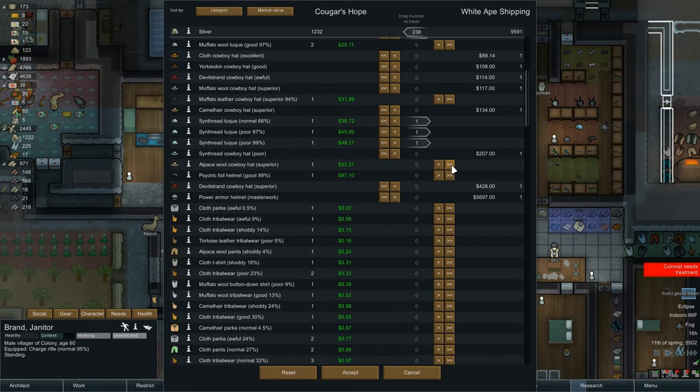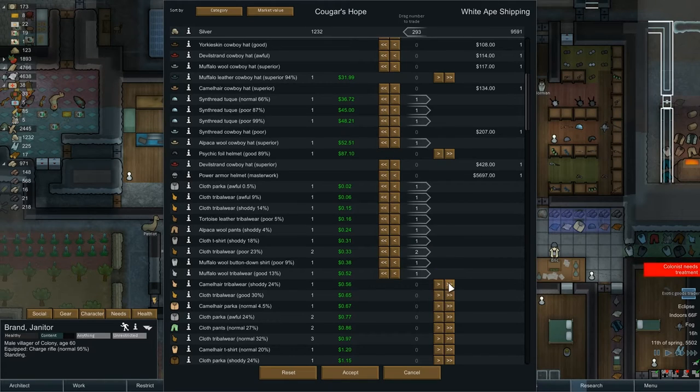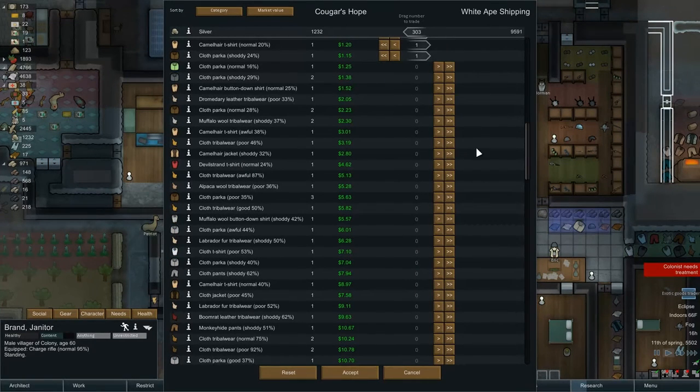Let's save some cowboy hats - just in case it gets hot, they do cool you down. This is a superior, we'll dump that one. Psychic foil helmet - we'll keep that, it helps with psychic events for anybody who's psychically sensitive. Cloth parka at 0.5% - that thing is just about ready to crumble, we'll take the two cents. Let's dump all of these very low percentage ones no matter the quality - they're no good. One is 4.5%, wow.